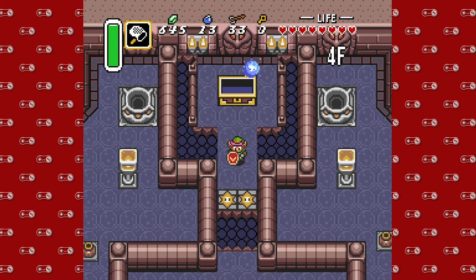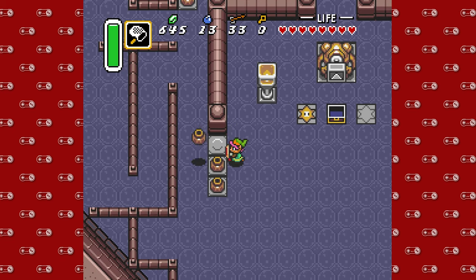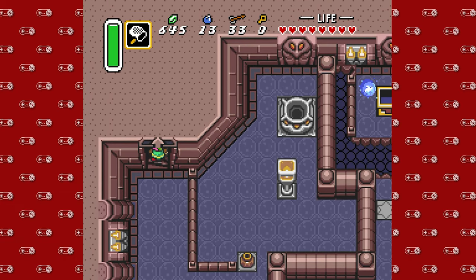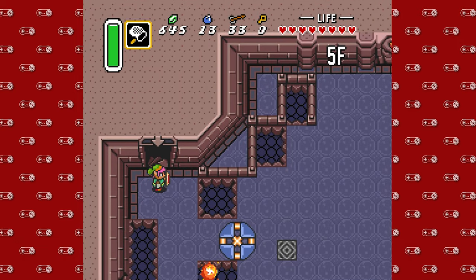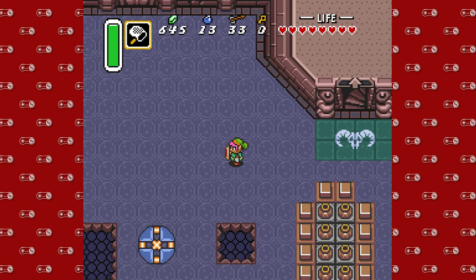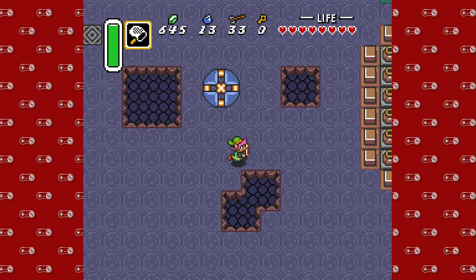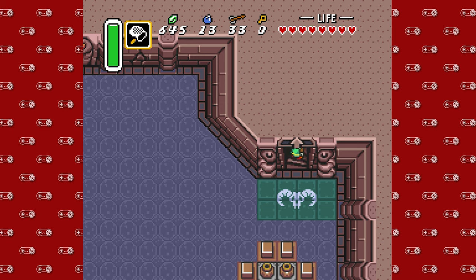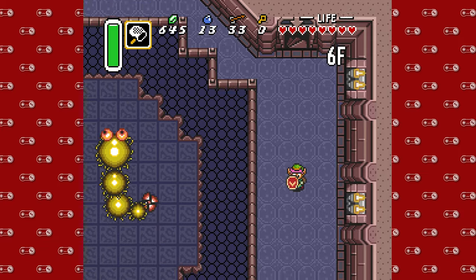And we've received the Moon Pearl. This basically just prevents us from turning into a rabbit whenever we are in the Dark World. Which is weird, because when we were in the Dark World we were a rabbit for maybe 10 in-game minutes — it wasn't really an issue. So I don't know why they give it to you so soon.